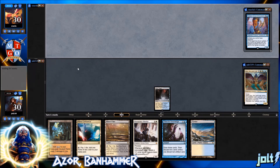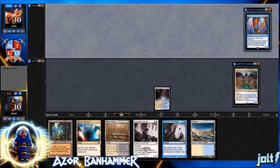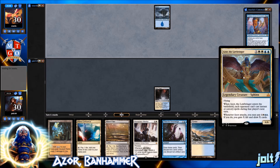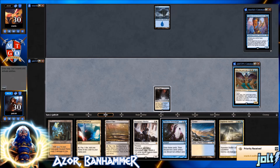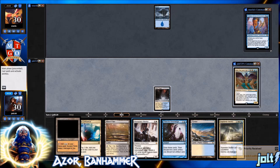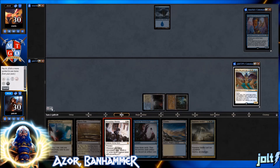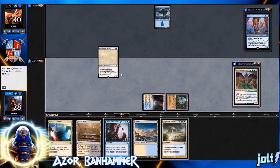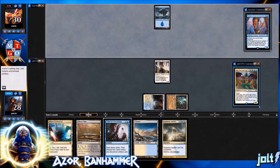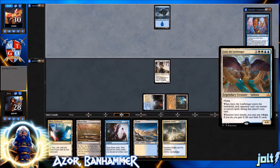Welcome to Azor Banhammer, hope you're excited for some blue-white control. We're playing Azor the Lawbringer — whenever Azor enters the battlefield, each opponent can't cast instant or sorcery spells during that player's next turn. Then whenever Azor attacks, you may pay the Sphinx's Rev cost — white, blue, blue, X — and if you do, you gain X life and draw X cards.